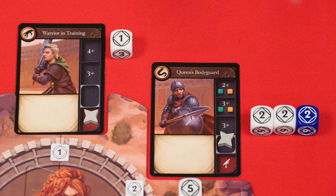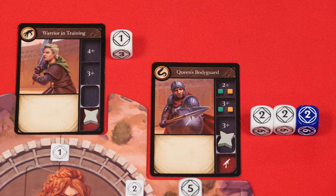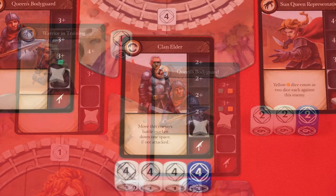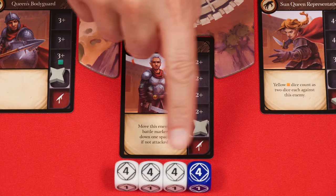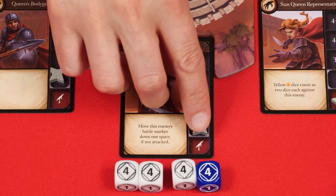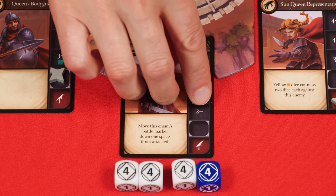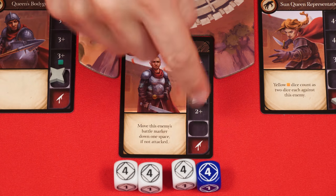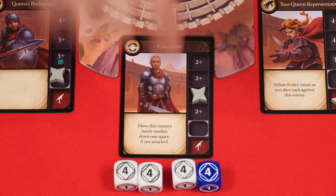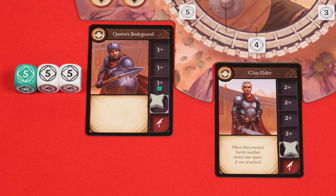If you attacked with a set that has a number of dice equal to or more than the number showing in the space directly above the battle marker, then you scored a hit on this enemy and you move that marker up one space. If you assign enough dice to an enemy that it satisfies the requirements of a space and the dice left over would satisfy the next space as well, you can move the marker up again. Just note you cannot use the same die more than once within the same attack.